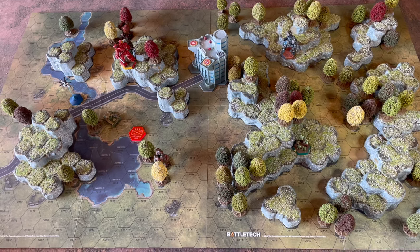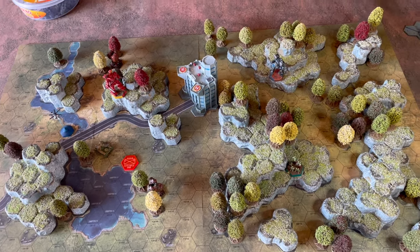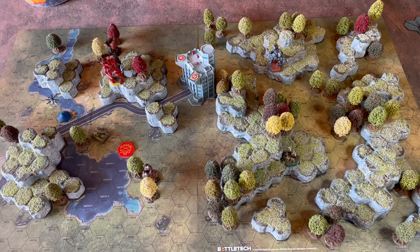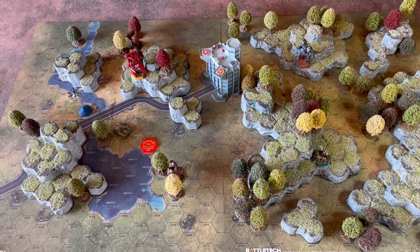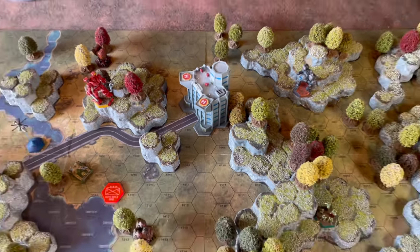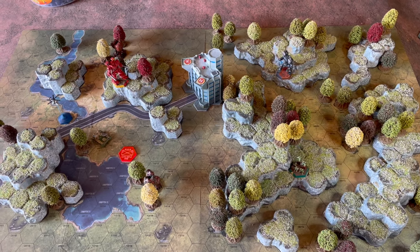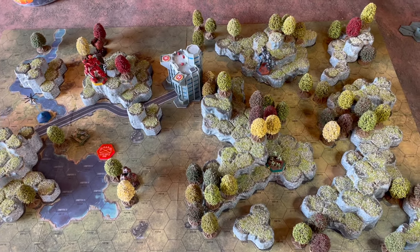First, let me take you through our little table setup. These two map sheets are Grasslands 2 and Grasslands 3 from the Battletech: A Game of Armoured Combat box set. I've spiced them up with some Hextech hills and added an extra Hextech building - one reason being that this road needs to go somewhere. I've also added some trees that mostly come from a seller on eBay; just type in '6mm trees' and you can find them. They're great because they are the same height as a BattleMech.